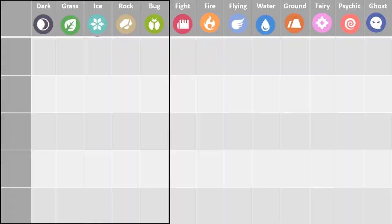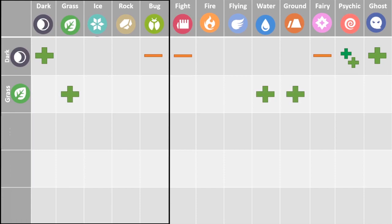Diving directly into the video, we have the first typing: dark. Dark typing super resists psychic type attacks and it resists other ghost and dark type attacks. However, it is weak to your bug, fighting, and fairy types. As far as grass is concerned, it will resist your other grass type, water, and ground type attacks. However, it has a lot of weaknesses with ice, bug, fire, and flying.